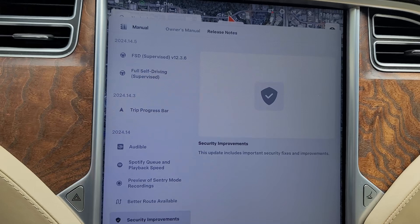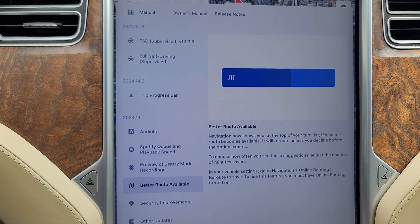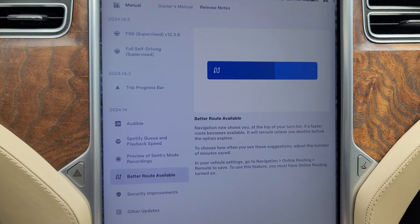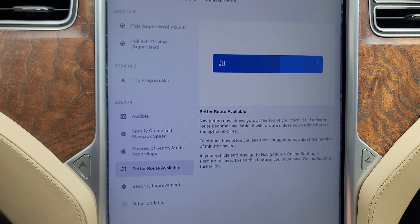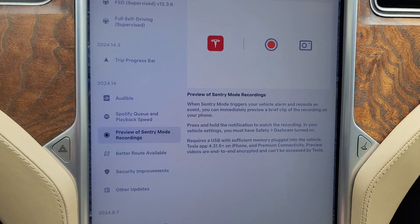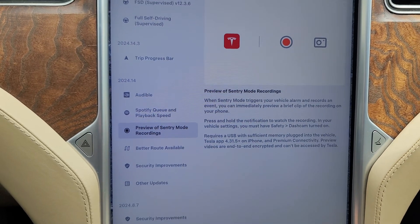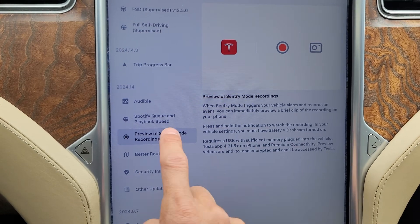We also got some security improvements, which is great. We get a notification if there's a better route available — I haven't seen that just yet. It's kind of hard to show it for the video, but we'll see if it shows on our drive. And then there's the Sentry Mode recording preview, which is pretty cool. Unfortunately, right now this requires an iPhone — they haven't built it for Android yet, so it doesn't help me out since I'm an Android user.